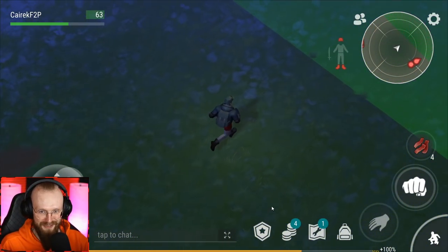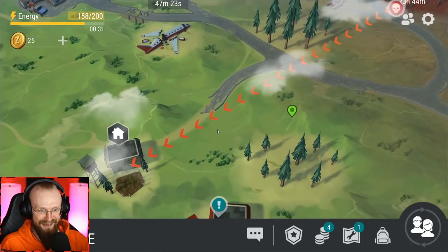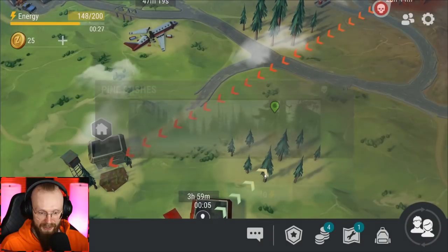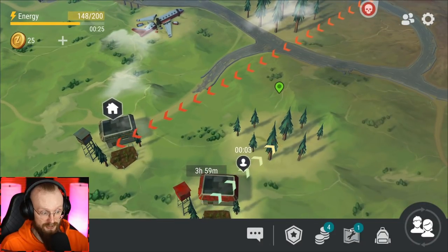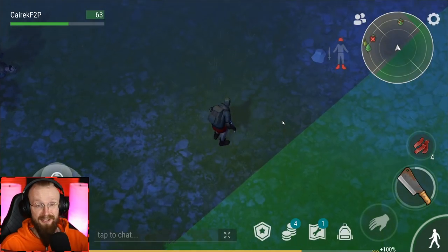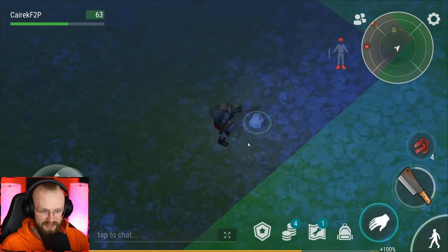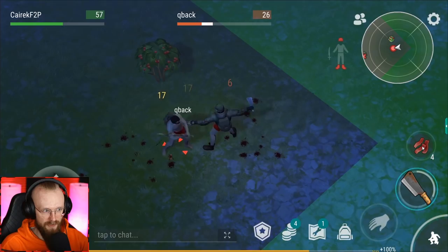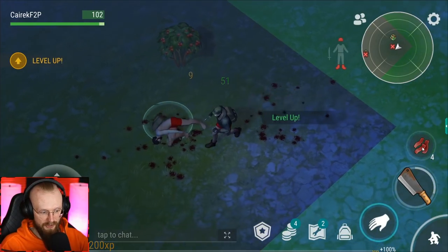We've left the base and there's nothing else to pick up. I say we go quickly to the pine bushes because we still have enough energy and need to level up as fast as possible. Pine bushes are that green location — all locations have different colors. Green locations are the easiest ones, red locations are the hardest.